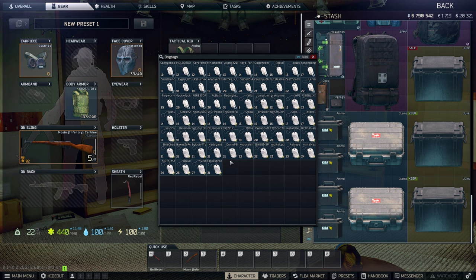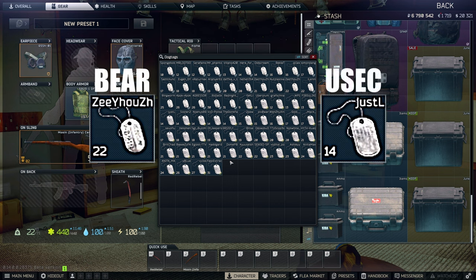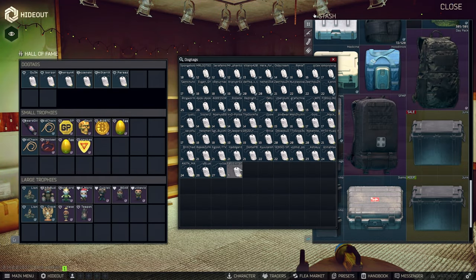If you don't know how to see whether a dog tag is from a Bear or USEC, you can either look at its shape — the physical shape of the dog tag — because Bear dog tags are significantly smaller than the USEC ones. Or if you just click on them, it's going to show on the left side whether it's a Bear or a USEC. So remember, the opposite faction is what you want to be putting into the Hall of Fame.